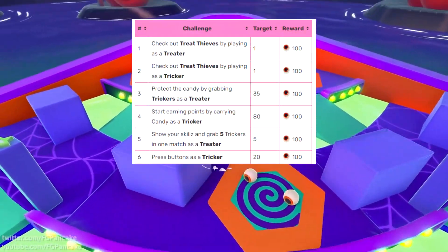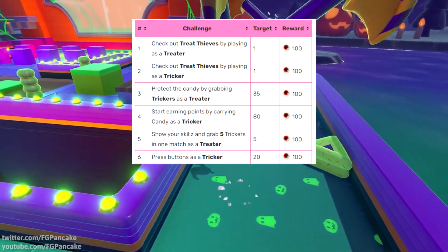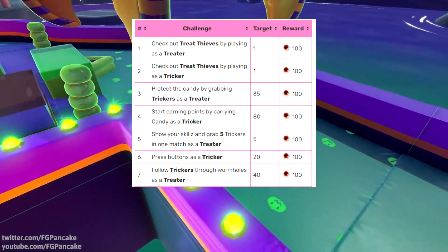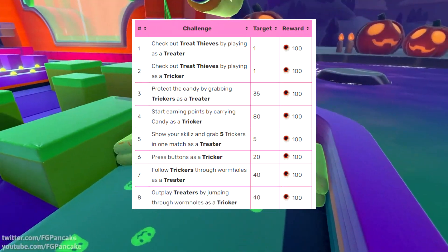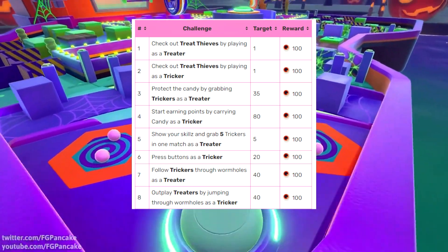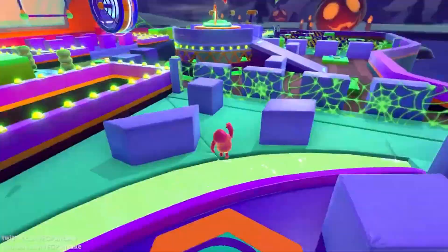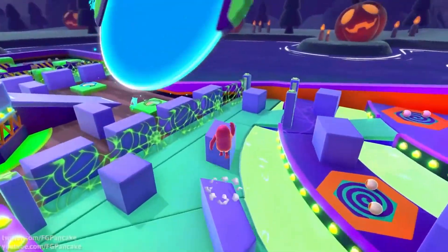Press buttons as a tricker 20 times — if you know the Sweet Thieves buttons, they should be basically the same. Follow trickers through 40 wormholes as a treater, and outplay treaters by jumping through 40 wormholes as a tricker. If you were observant, you'll have noticed the wormholes in the background footage. You've got to jump through 40 of them as each role — seems quite interesting.